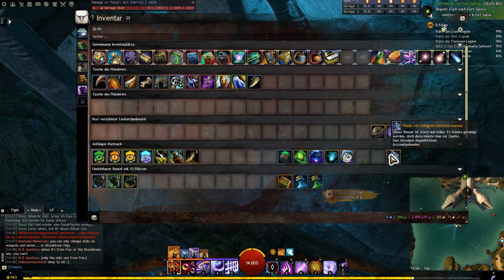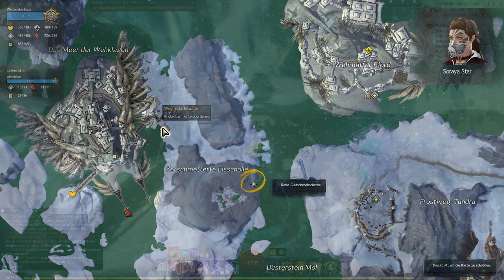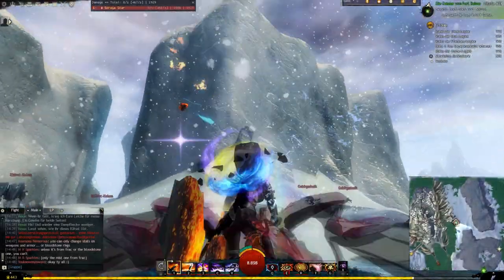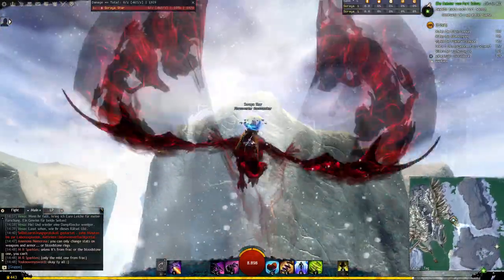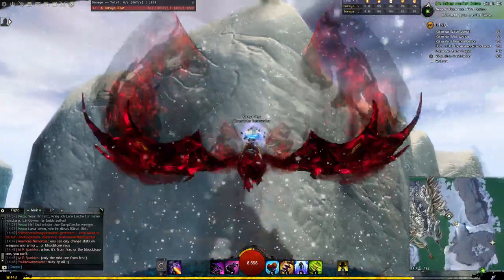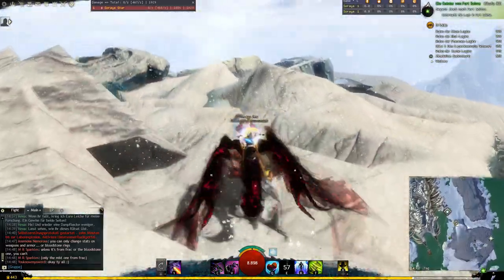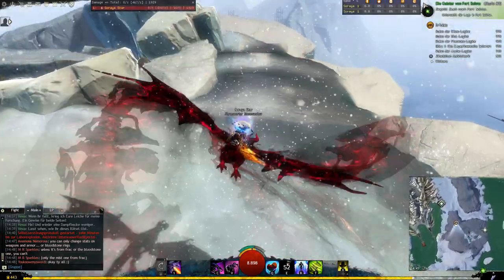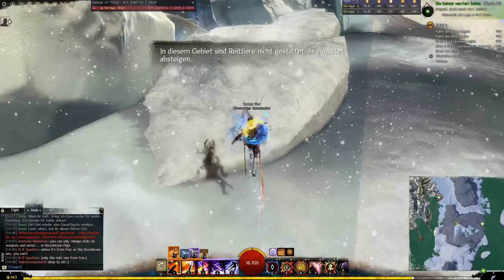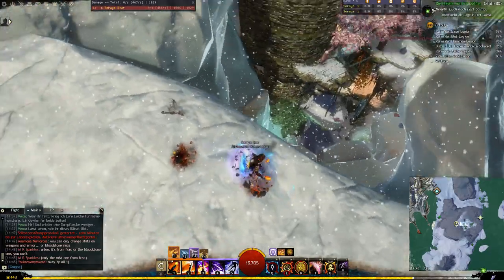I'd say we now try to do the Fiole mit Heiligem Gletscherwasser in this part. Let's see where we have to go. We have to go there — I think it's where the jump puzzle is. And there's a little trick to skip the jump puzzle a bit. Let's see if I can manage it. Mounts aren't allowed here already.